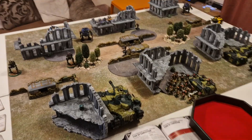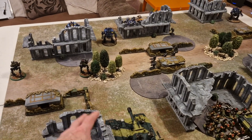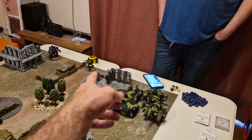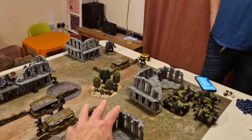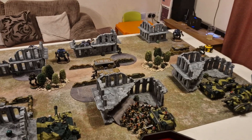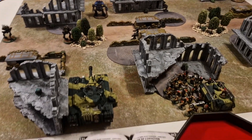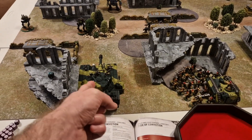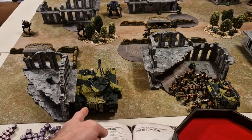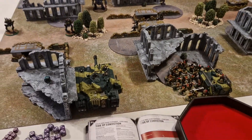Back after deployment. For the Guard: a Scout Sentinel on one flank, another one there, and one all the way on the other side — all infiltrated and ready to push forward and be a nuisance. The Baneblade is sitting there because there weren't many options — positioned to move forward and see plenty once it advances. Behind a ruin are two infantry squads with missile launchers, the Command Squad, the Commissar, and a Chimera with Stracken plus another infantry squad.